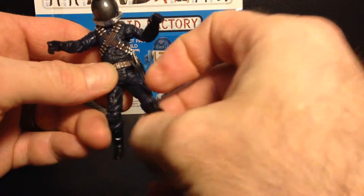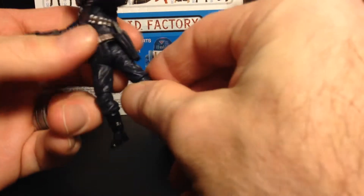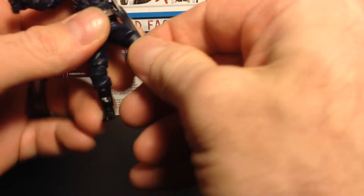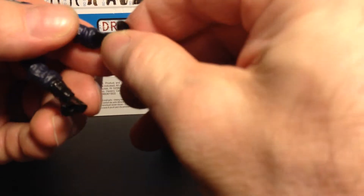His leg raises to the front and to the back but not laterally. He's got a ball joint at the knees bilaterally that does not hyperextend. His ankle goes up and down, and there's a nice paint detail on the boots.